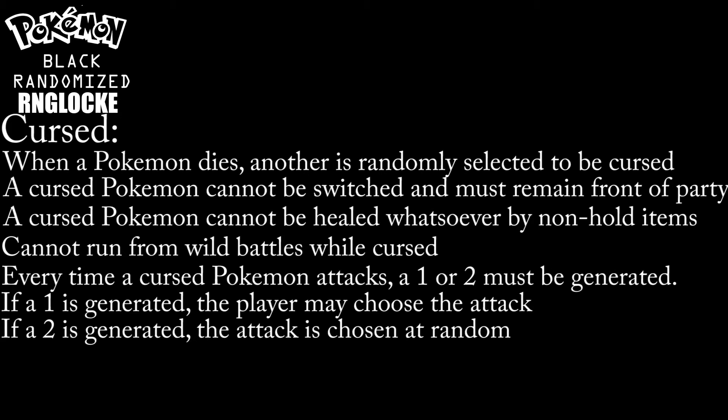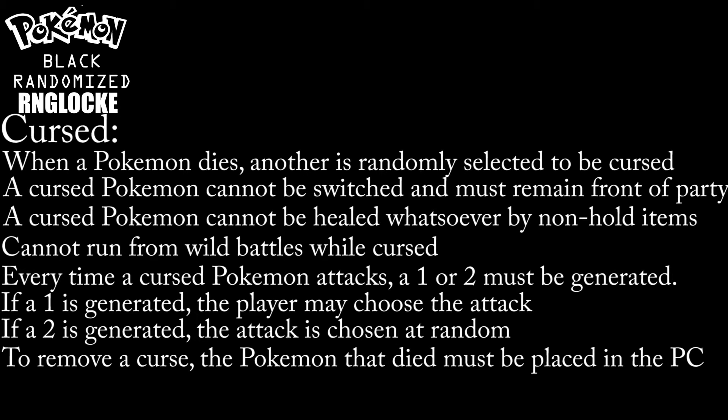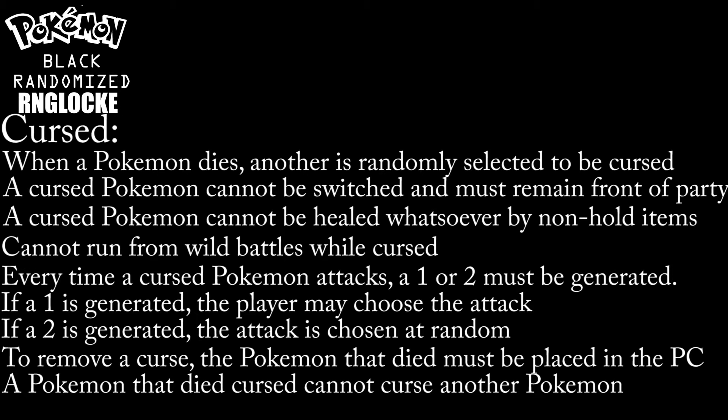So how does a Pokemon become uncursed? The only way to free a Pokemon from a curse is to put the Pokemon who died to rest. To do that, we must hurry to a Pokemon Center and place the dead Pokemon in the PC. There will be a bit of silver lining with this rule: a Pokemon that died while cursed cannot curse another Pokemon. However, that Pokemon will still be considered dead and will be boxed. This is to prevent a ridiculous chain reaction that could end the whole series within the first few episodes.